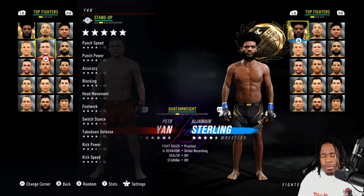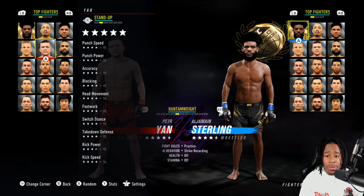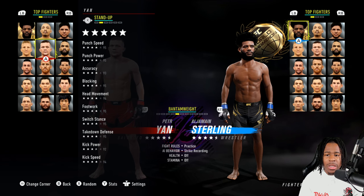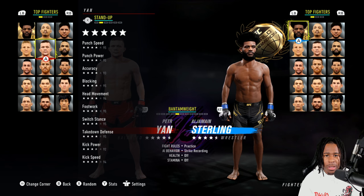His stand-up stats are phenomenal — his power, speed, blocking, hand movement, footwork, switch stance, takedown defense, kick power, and kick speed are all high. Just look at it, it's ridiculous, but I respect it because he's shown this in real life.